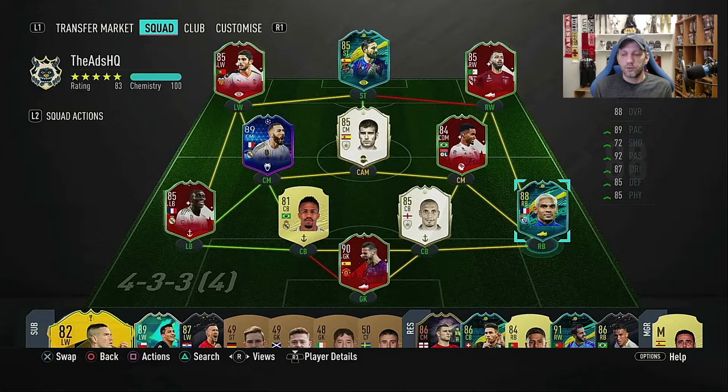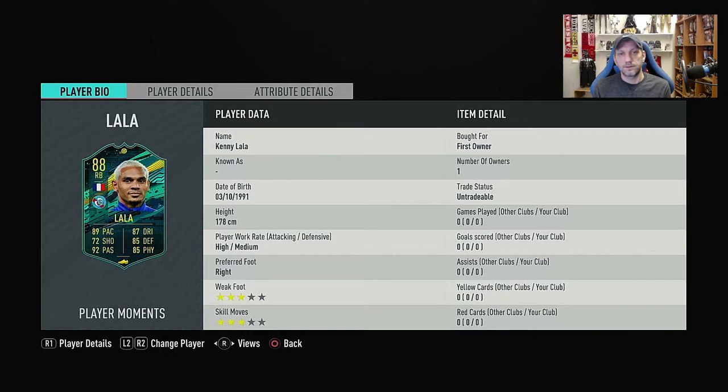His base card is an 89 Common Gold, so this is an 88. We have a 9-rating upgrade, which is massive - about 70 total stats and about 400 in-game stats. It comes at the expense of an 85 with an Inform and an 86 SBC. A bit pricey, but looking at the face stats, it probably is worth it. Let's go into the details and have a look at Kenny Lala.